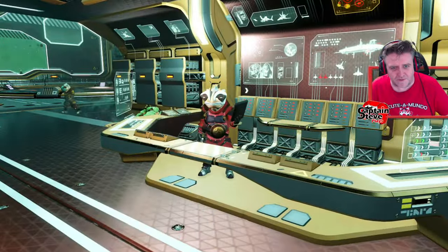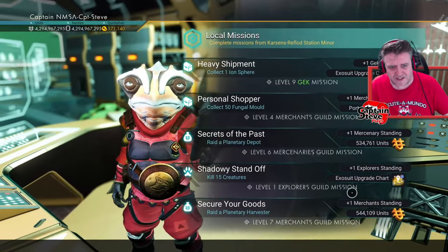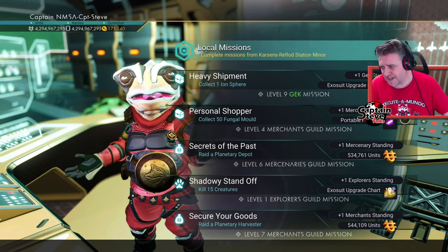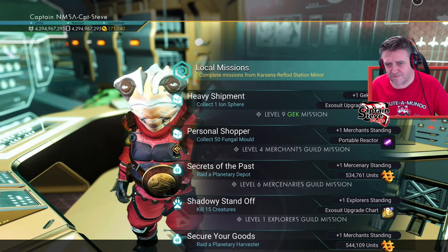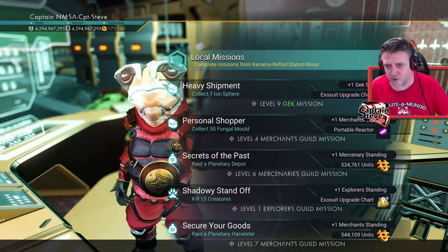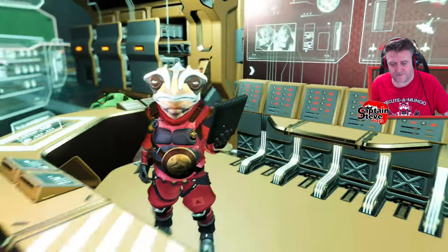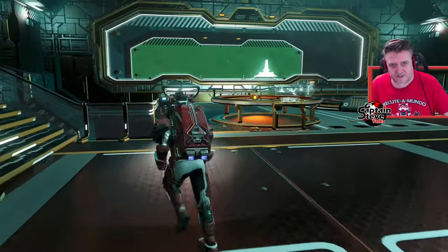Hello there, Missions Agent - what have you got for us? Kill creatures, collect... I'm not seeing anything out of the ordinary. But what's this - a portable reactor? What the flying fudge is a portable reactor? I think it's warp fuel - I think they've changed warp engines to reactor cores and warp fuel is now called a reactor. Not 100% sure, but I think so. We'll carry on mooching around this station to see who lives in a station like this.